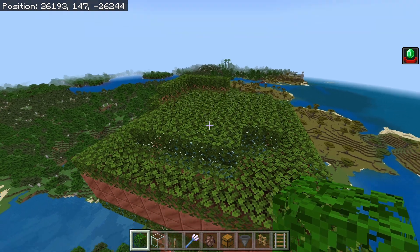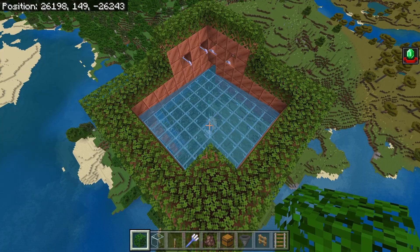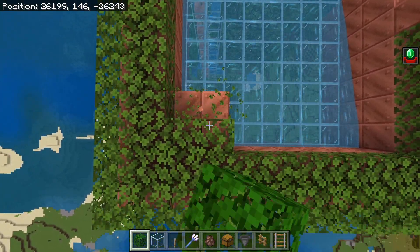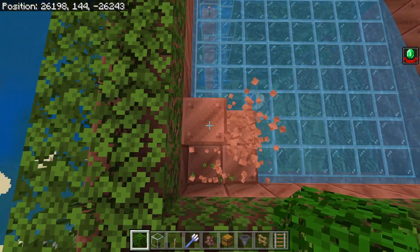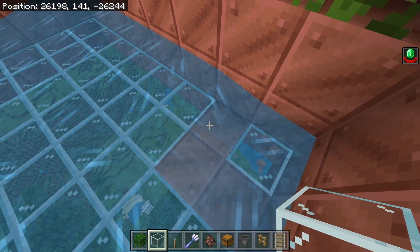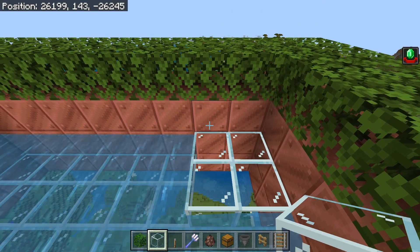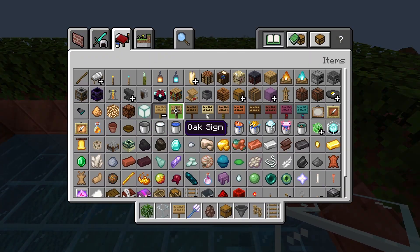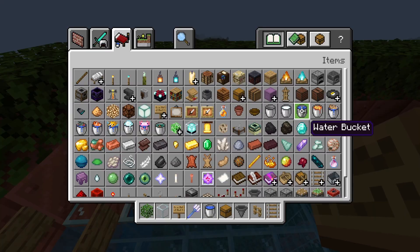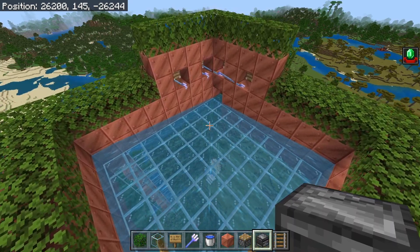The next step is to remove the entire layer of roof that is directly over the spawning area. Once removed, go to this corner, remove these four leaf blocks, and bring this all the way down until you have water flowing over them. You can swap these out for glass blocks if you wish. Then build this up one more block, grab some signs, place two signs here and two signs here, grab some water, and place one source block of water right in that corner.